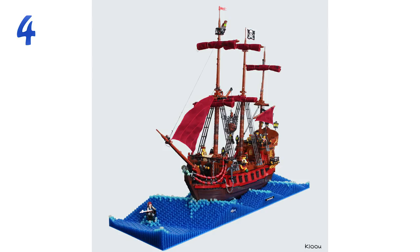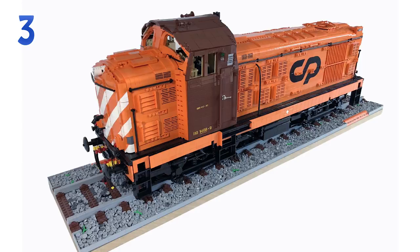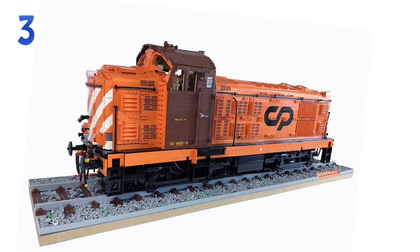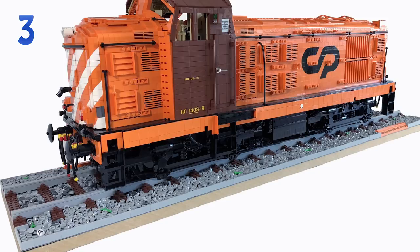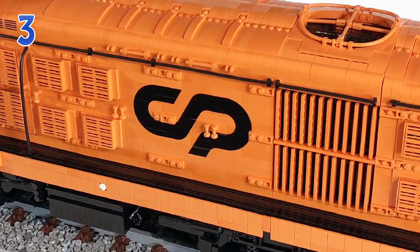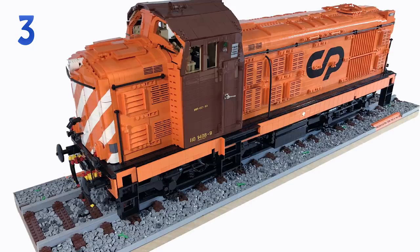Moving into the top three — heads up, we have three really big builds. The first is from Andre Pinto: a locomotive, model CP-1408. Here is a picture of the real thing, and comparing it to the build you gotta say it's pretty impressive — a very close resemblance. This build is impressive in sheer size, using over 14,000 bricks. It takes 7,000 bricks for the stand and rail track, and the remaining 7,000 go into the locomotive itself. Even the wheels alone take 19 pieces each, according to Andre.